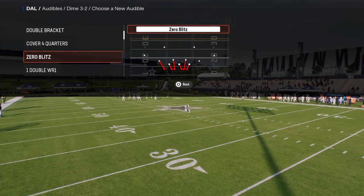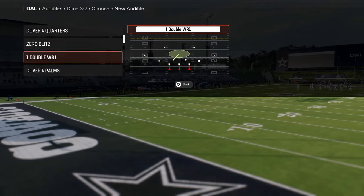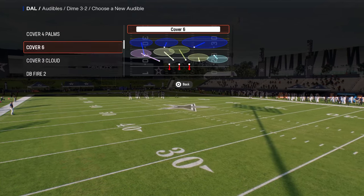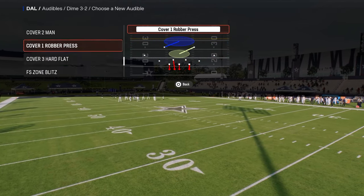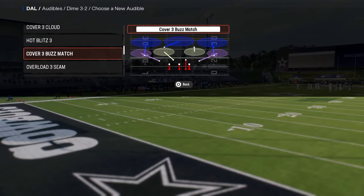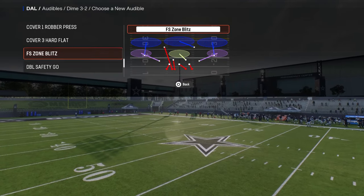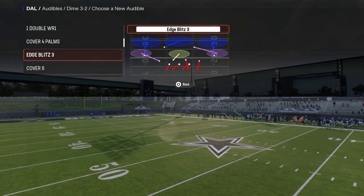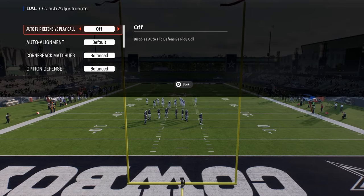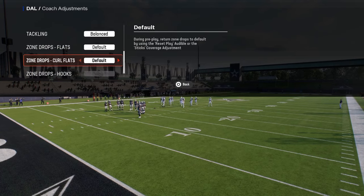For audibles in this mini scheme, we're going to go Cobra 6-Willy, Edge Blitz 3, DB Fire 2, and then any kind of match coverage you want — I think quarters is slightly better than palms this year. Coach adjustments are going to be auto flip off, auto limit on base, and option defense on conservative. There are some formations where we will be using zone drops.